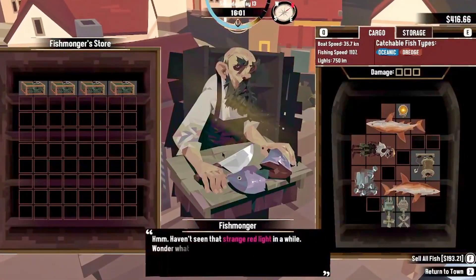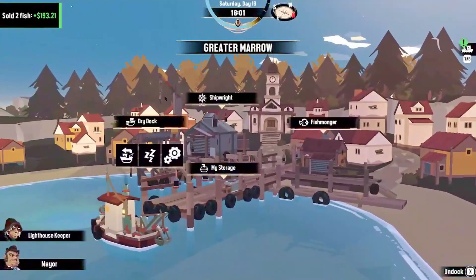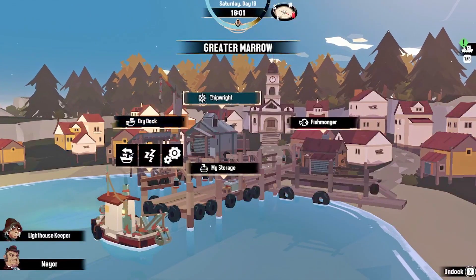Fishmonger — I haven't seen that strange light. Let's sell this. Can I sell you the human? No, okay. Shipwright, dry dock.